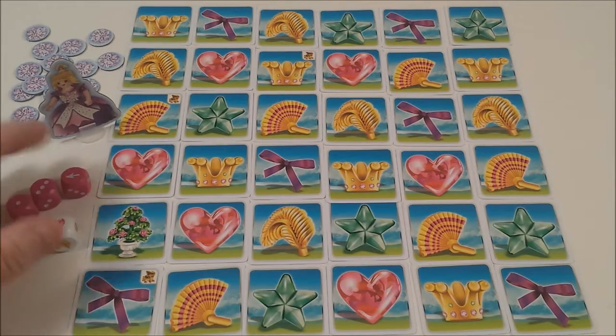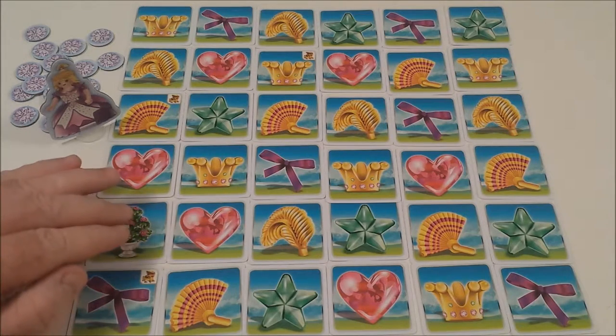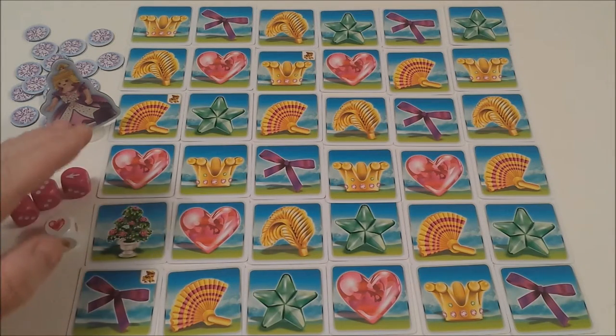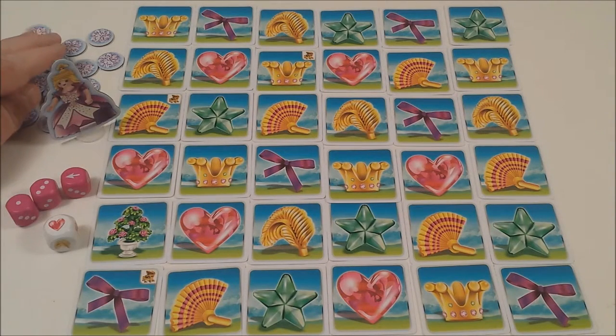The princess can only move horizontally or vertically and never go back and forth. She can't pass through the flower bush, and if she goes over or lands on a card with a treasure chest, the player will receive a second token. The first player to collect five diamonds will win.